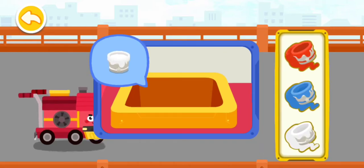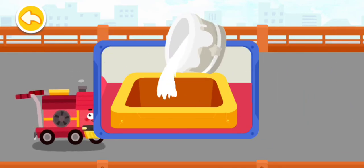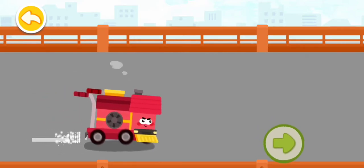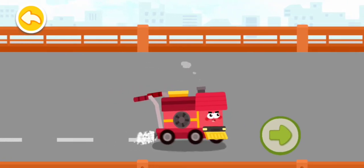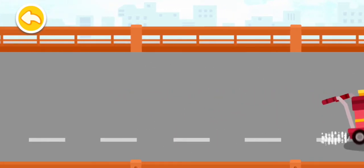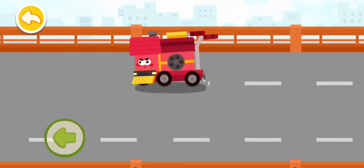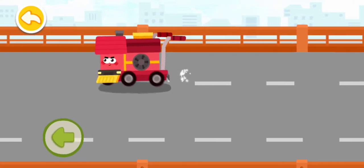Use a marking machine to draw neat white lines on the bridge deck. Once the concrete is air-dried and solidified, pour white paint into the marking machine. That's not correct! Try again! Let's do it again. Let's go.